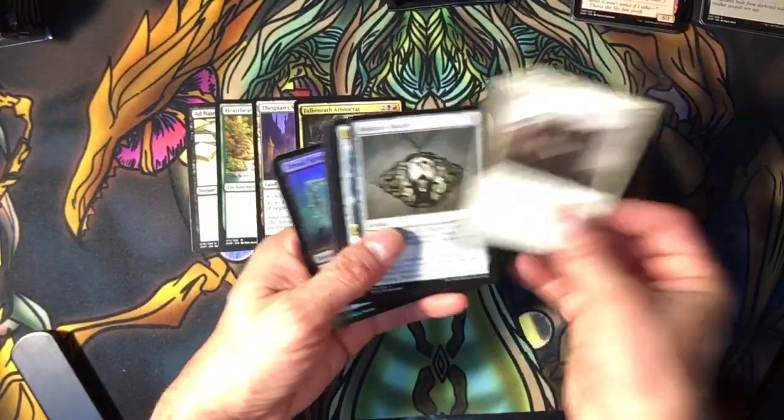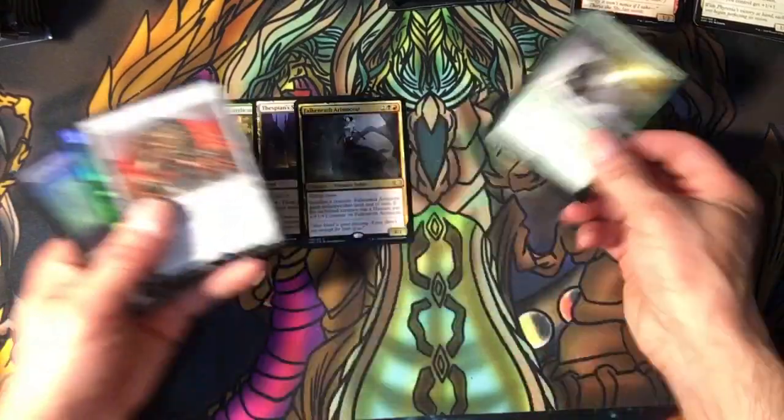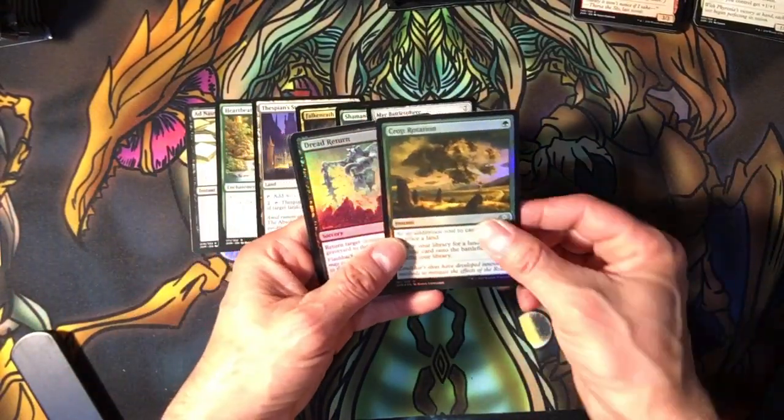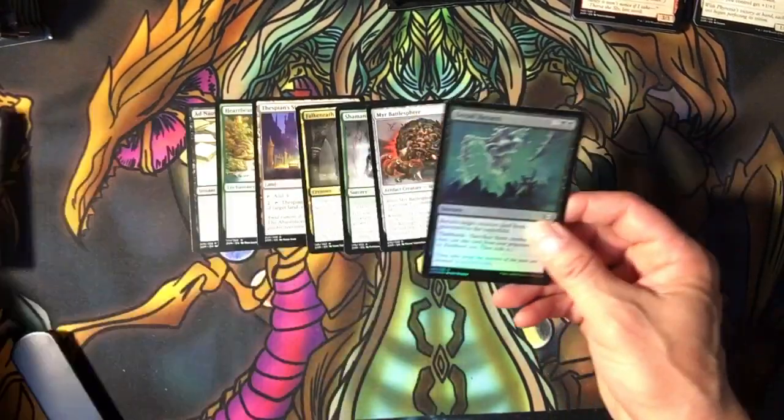Okay, we're going to separate the uncommons and the commons over here. We have a Shaman, we have a Mirror, we have a Foiled Crop Rotation which is pretty cool, and a Dread Return.